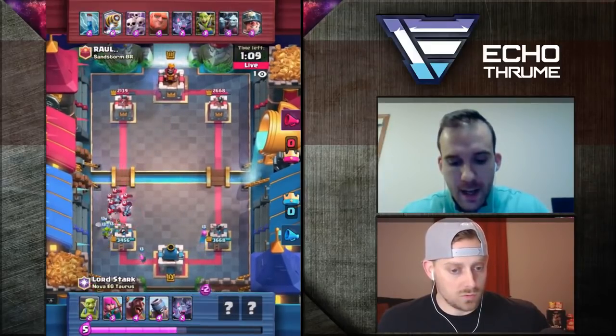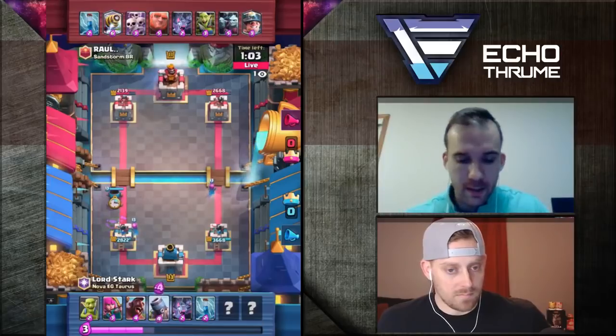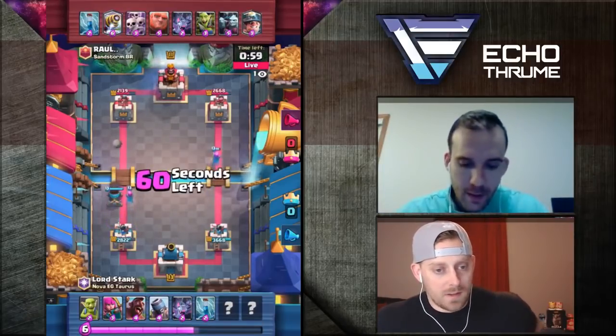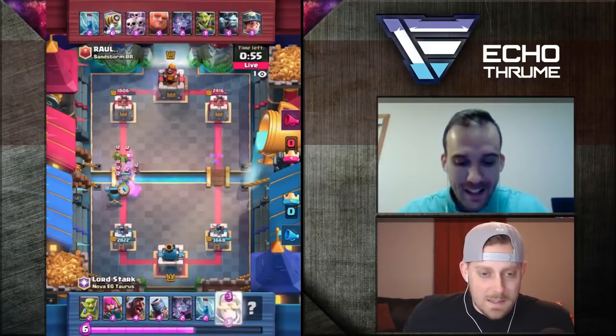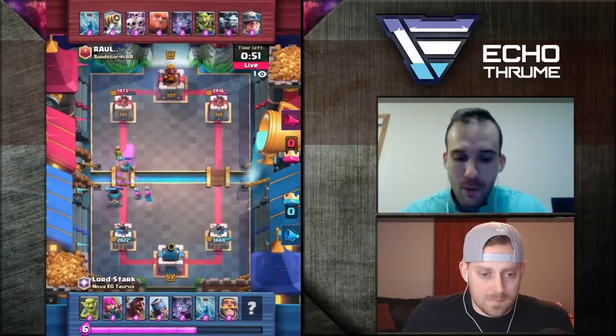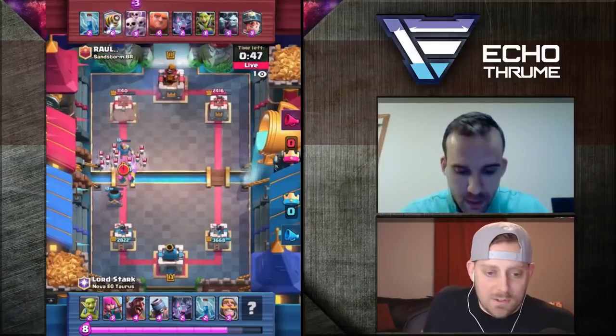I don't know that I've seen his full deck yet — I don't know if he has an Executioner he's still hiding or not. He's not hiding anything — he's let them all show. Perfect. He lets me get that Mortar lock. So I'm going to drop my Knight and support my Mortar in the best way possible. And that's exactly how you do it right there.